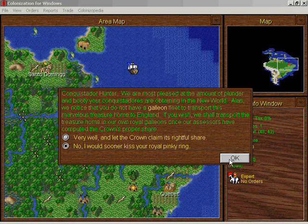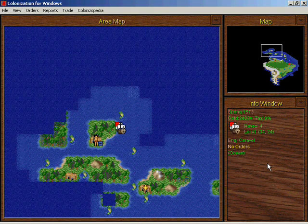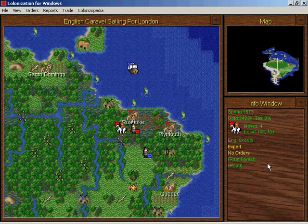I have another scout — this is just not happening. I am not giving the crown my treasure, I'm sorry, it's not acceptable. Since this caravel doesn't have anything to do, I'll just take him back to England and get another scout. I hate to see a scout die like that, but what am I going to do?